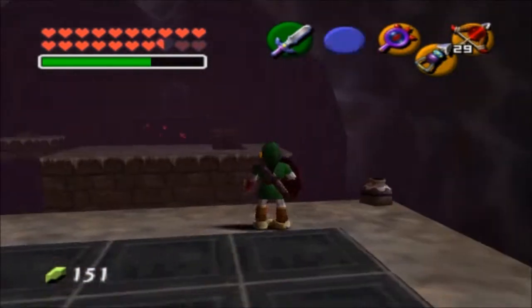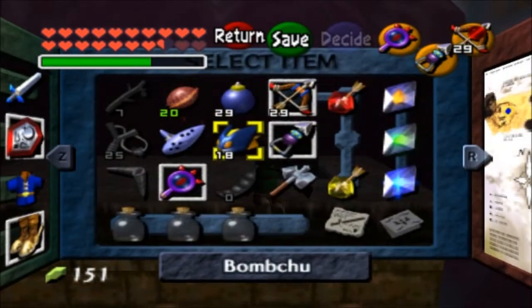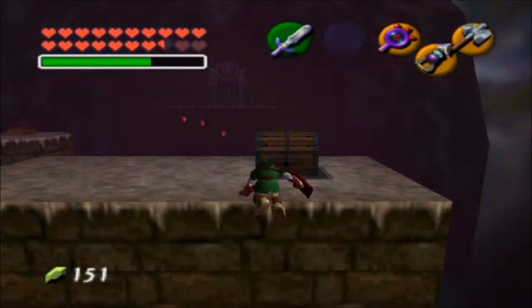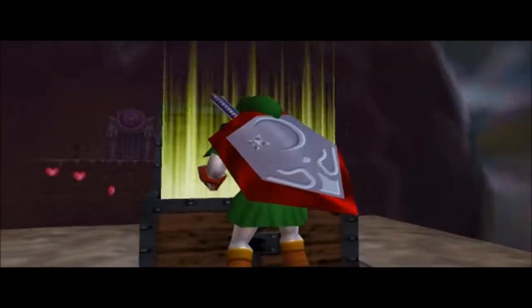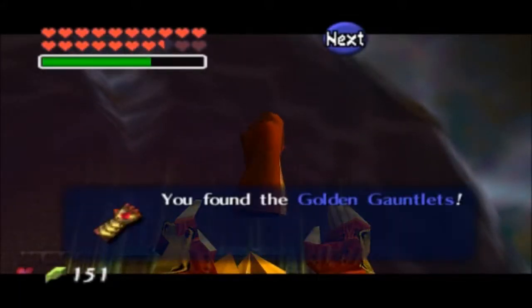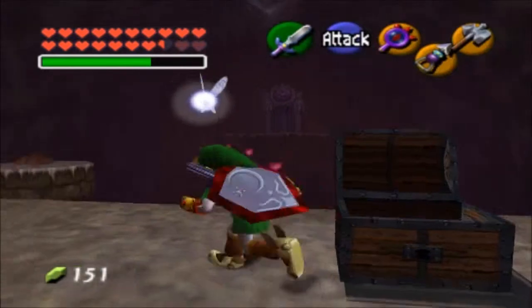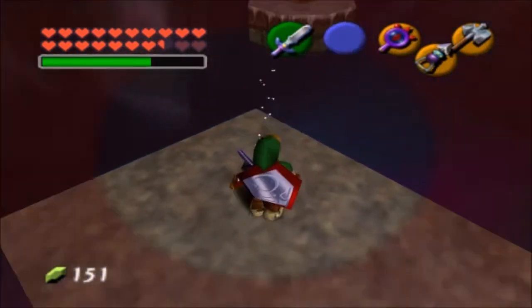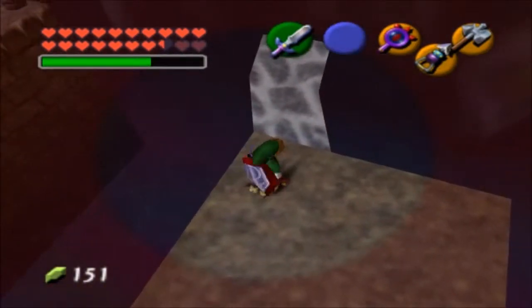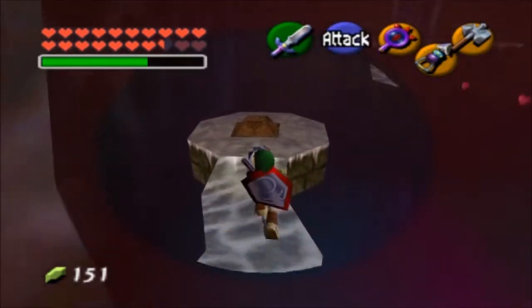Let's go ahead and open up this chest. Before I do that I'm going to get the Megaton Hammer out because we need that as well. And we get the Golden Gauntlets! These let us lift up even heavier things - there's actually only about one more item in this game that's too heavy for Link to carry, and these gloves will allow Link to do that.